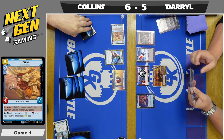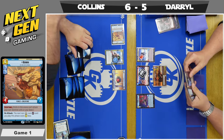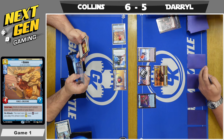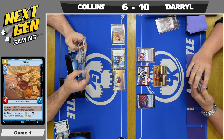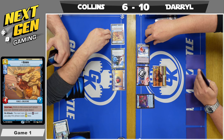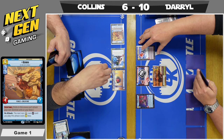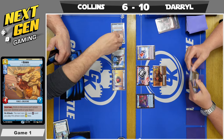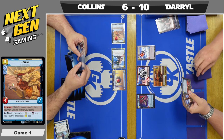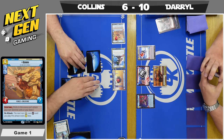Collins plays Bendu with his first action, giving him two very real threats on the board. Bendu has Sentinel, which is just another way to protect Chirrut. Not to mention Chirrut is now out of range for Takedown at seven health — Takedown can only target a unit with five HP or less. Daryl runs the Stormtrooper into Bendu, dealing 3 damage, and Collins attacks with Chirrut going to base for 5 more damage — a total of 10 damage now on Daryl's base.